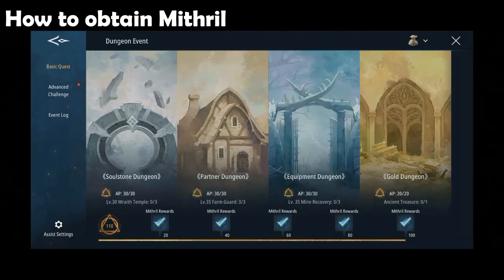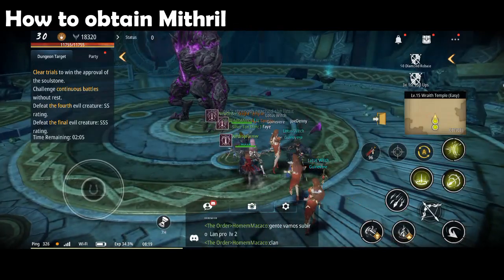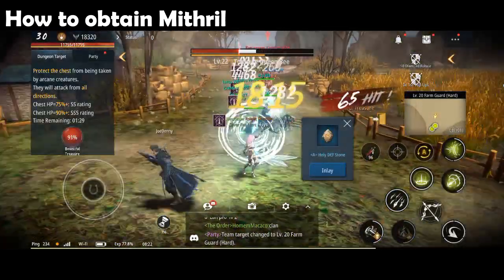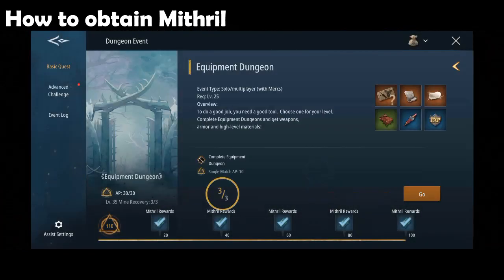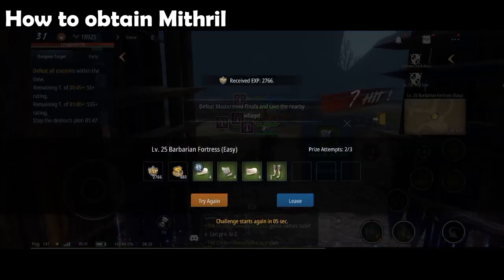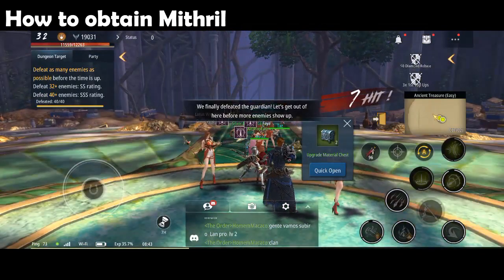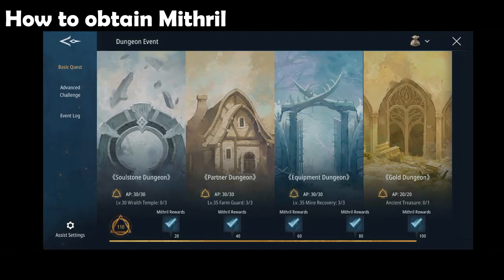The first way to get mithril is through doing the basic quests: Soulstone dungeon, Partner dungeon, and Equipment dungeon. You can enter all the dungeons either solo or with a party. These are the mithrils that you will obtain by finishing the basic quests.